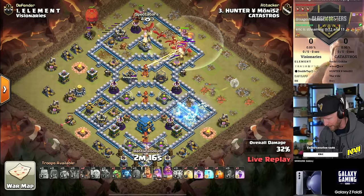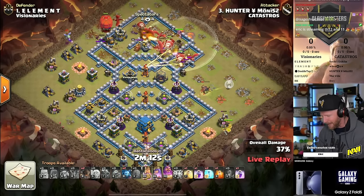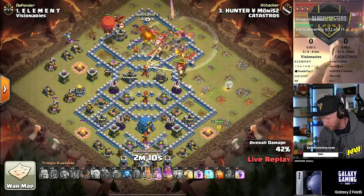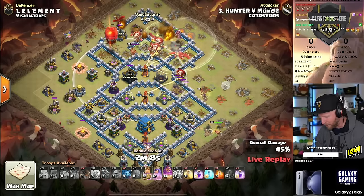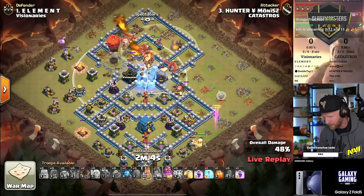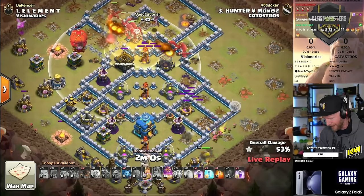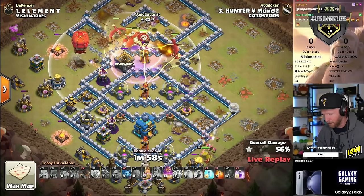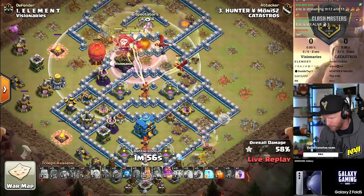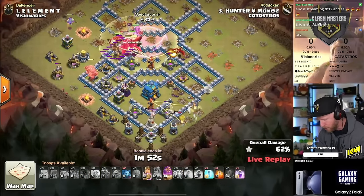A baby dragon is on standby, slammer over the side of the base — he's going to end on the town hall, so it's a little risky. If he doesn't make the town hall, he's going to be in a lot of trouble. Notice where the clan castle is — on the far left side of the base. He charges that area with dragons. We only saw headhunters come out of the defensive clan castle, meaning the rest of the troops — likely a lava hound or ice golems — go down with the building.